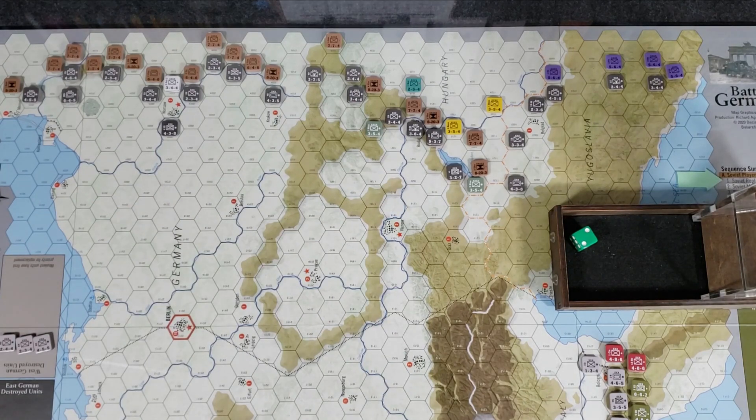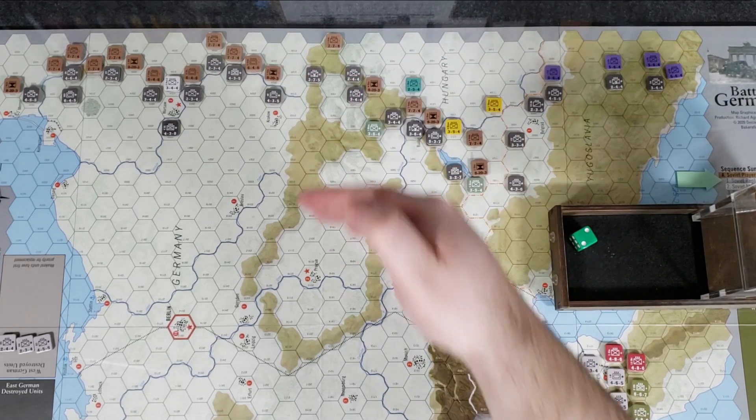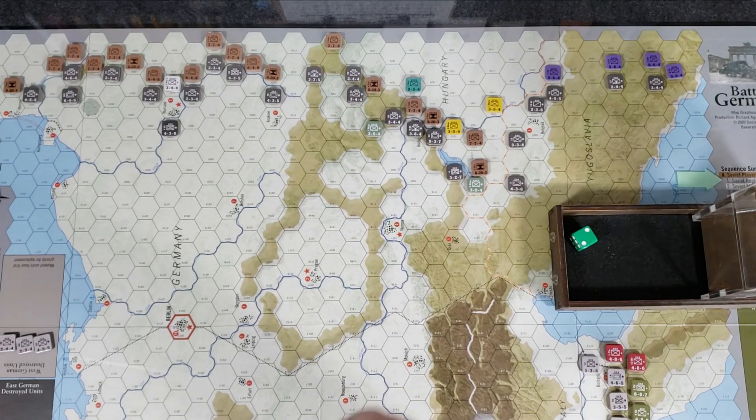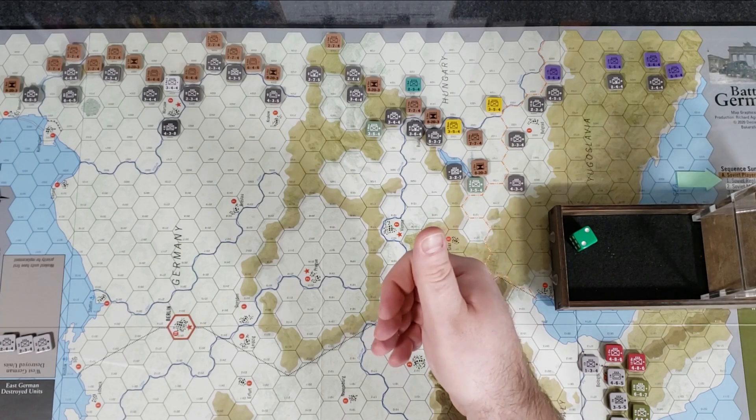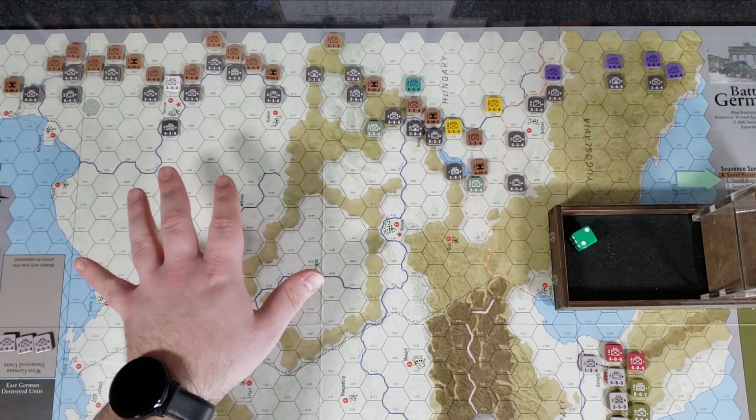We're starting off on the eastern front. It's the Soviet player's turn to start. As the Soviet player, you do all the Soviet units, then the West Germans. Then the other player takes over — they do the Western Allies and then the East Germans. We're going to play through the Soviets and then the West Germans, so you can see how that works on both the eastern and western fronts.